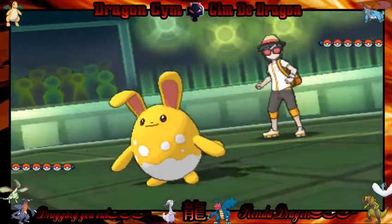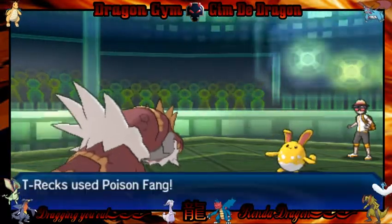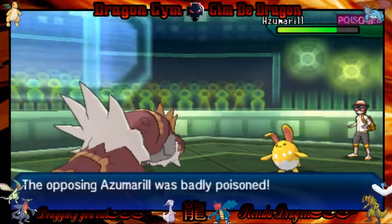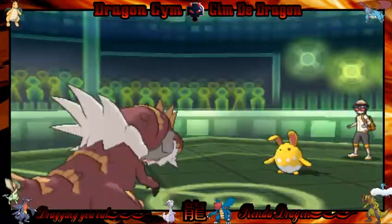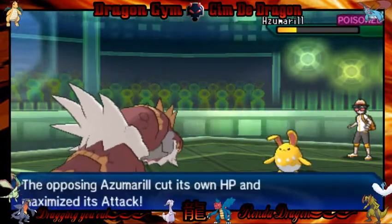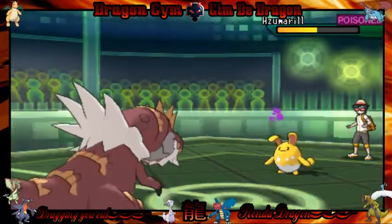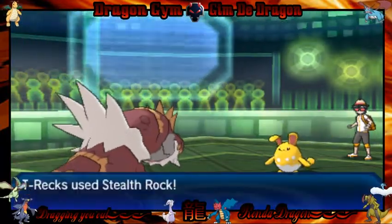Bart leads off with the Ozmeryl, immediately going for the sweep. Luckily, I have a Poison Fang on this Tarantum for just such an occasion, or if I ever have to run into fairies. Thankfully, I have it. It actually gets a poison, so that's helpful — it helps with the residual damage. The Citrus Berry is gonna explode all over the Ozmeryl's belly, recovering some health, while the poison whittles away some of its health.